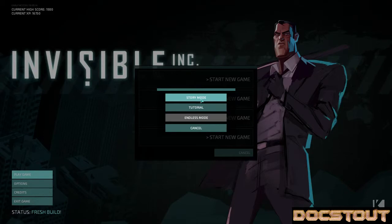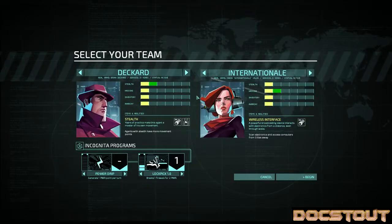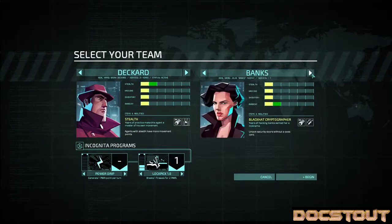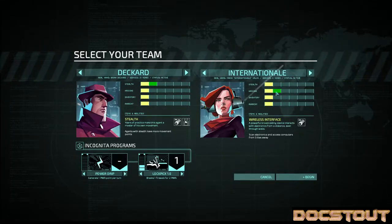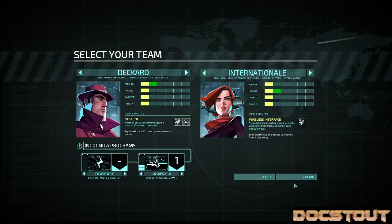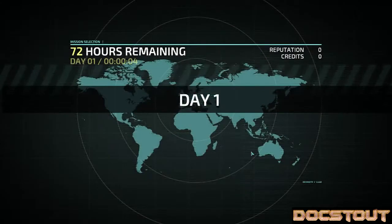We're going to go straight into the story mode — I'm going to bypass the tutorial. I've unlocked two extra options. I'm going to start with the standard Decker, the Stealthmaster, and Internationale, the Hacker. I'm going to start with the standard Incognita programs. Incognita is the system you use for hacking various electronic devices.